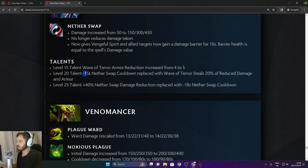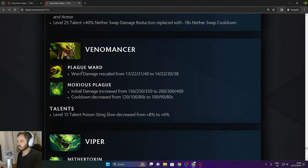Vengeful Spirit: level 20 talent 15 second Nether Swap cooldown replaced with Wave of Terror stealing 20% reduction damage on armor. Level 25 talent plus 40% Nether Swap damage replaced with minus 16 Nether Swap cooldown. Venomancer: Plague Ward damage rescaled — 2 less in the late game. Noxious Plague initial damage increased by 50 more in the late game. Cooldown decreased only early game.